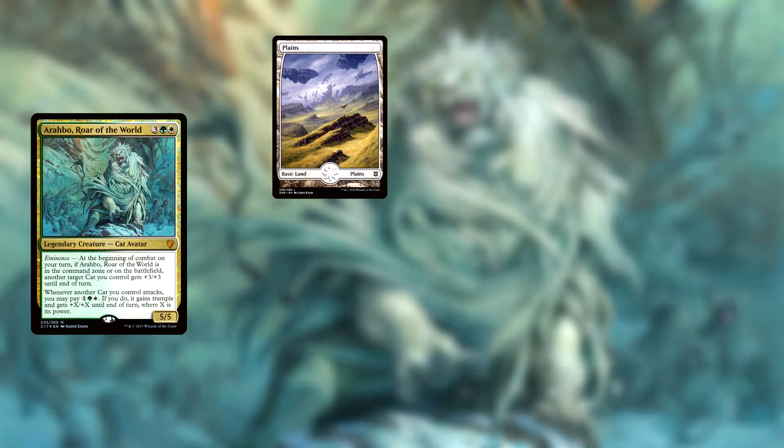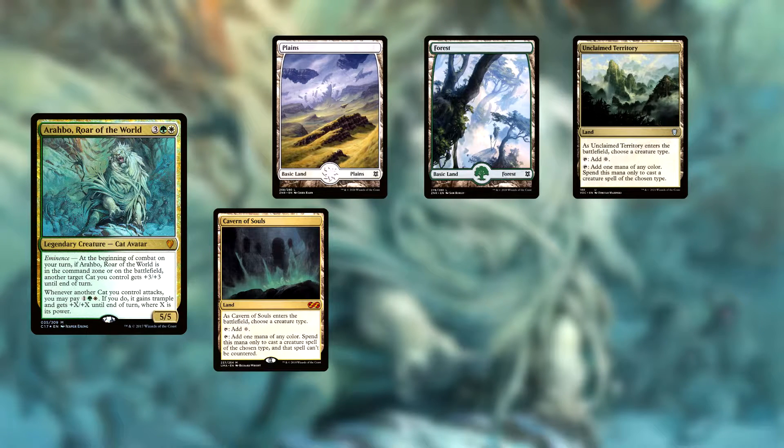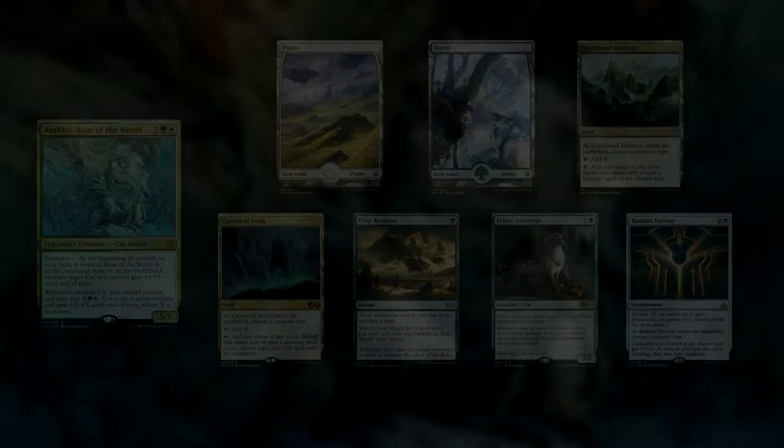My opening hand contains a Plains, a Forest, Unclaimed Territory, Cavern of Souls, Crop Rotation, Feline Sovereign, and Radiant Destiny.